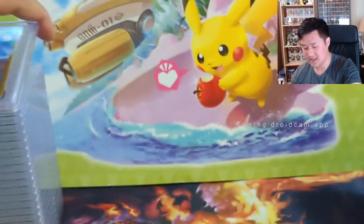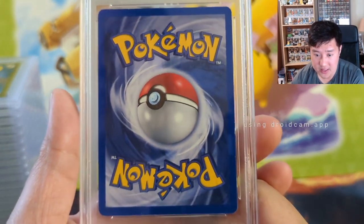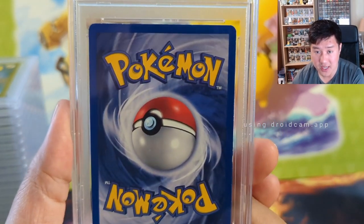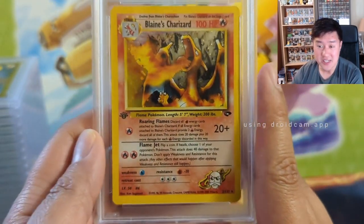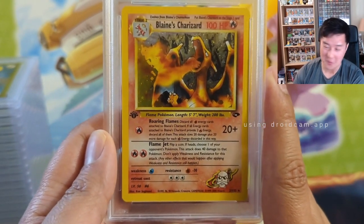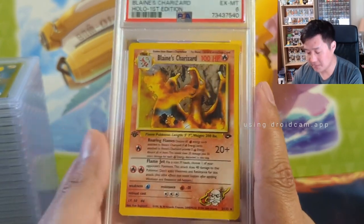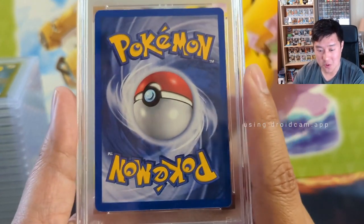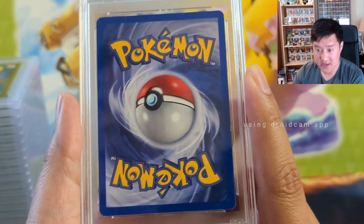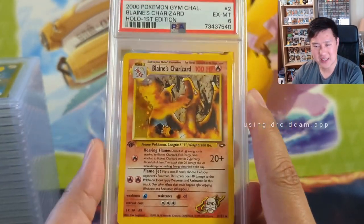Moving on to a very vintage card with a less-than-stellar grade. The back looks solid — we do see some edge wear but it honestly doesn't look too bad. It is a First Edition Blaine's Charizard, so pretty high stakes. Oh, six. I'm sure there's a good amount of wear. Six is rough — I feel like this looked like a seven, so maybe this goes into that pile of cards worth reconsidering.